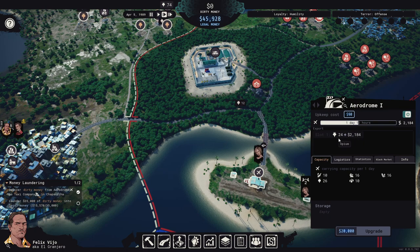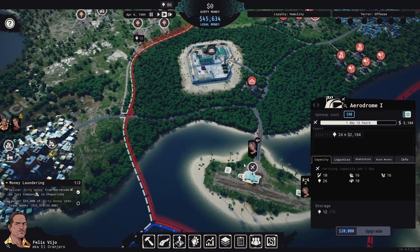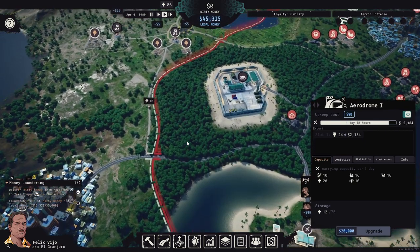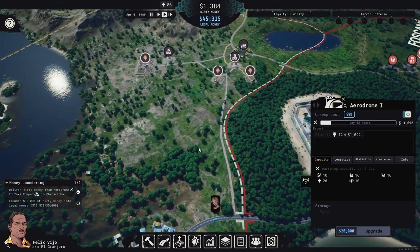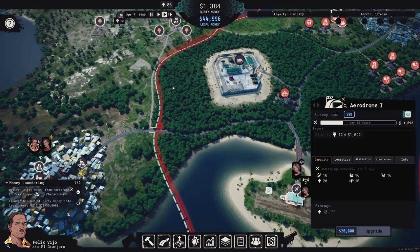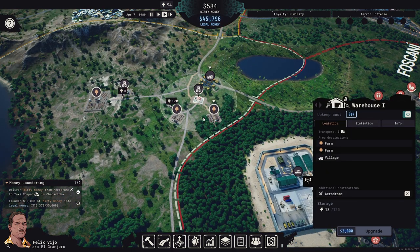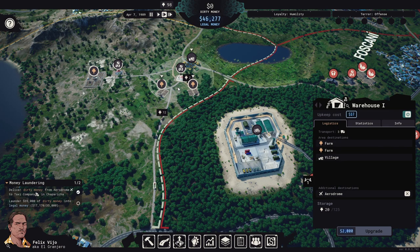Looking at production: 24 opium went out, that's much better. We now have 12 stored and there's 12 more on the way plus 8 more coming. We might be producing too much, but actually the plane only picked up 12 — we're still not producing enough. There's definitely a gap between what we're producing and the aerodrome's 26-per-day capacity.